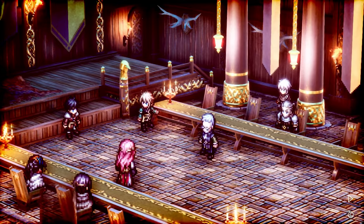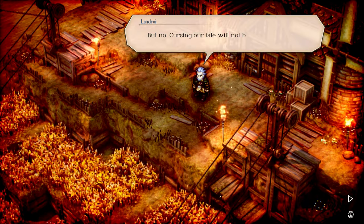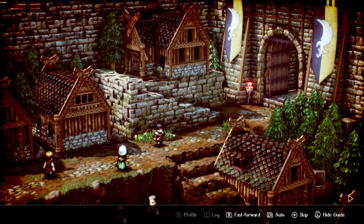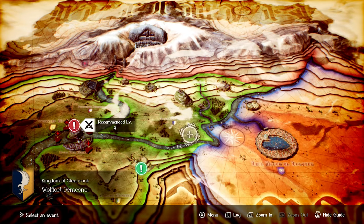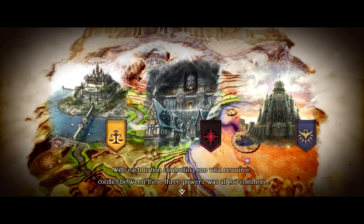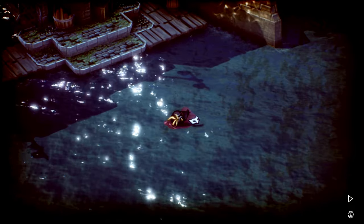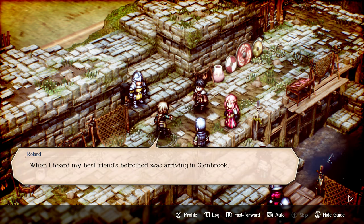Triangle Strategy is an RPG, so as you can expect, it has an extremely in-depth and dramatic storyline. You can expect to see themes of politics, religion, and slavery. You start off as Serenoa Wolffort, a nobleman from the Kingdom of Glenbrook, one of the three major settlements that make up the realm of Norzalia. This realm has only just recovered from a decades-long conflict called the Salt Iron War, with the three cities controlling separate but equally necessary commodities — this delicate peace is hanging on by a thread. Serenoa's noble house, along with his best friend Prince Roland, will guide Norzalia into the future. The game is ridiculously story-heavy, with dialogue scenes making up at least 50% of gameplay — so good thing it's a juicy one.